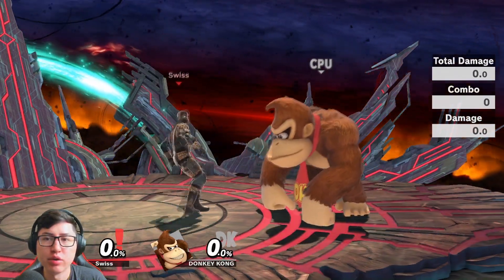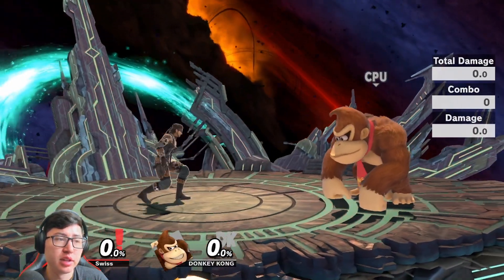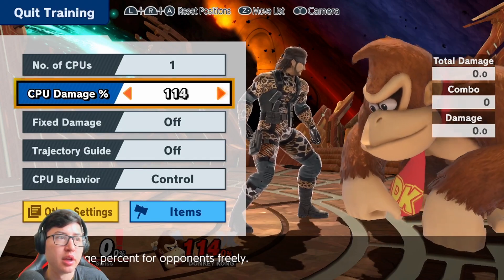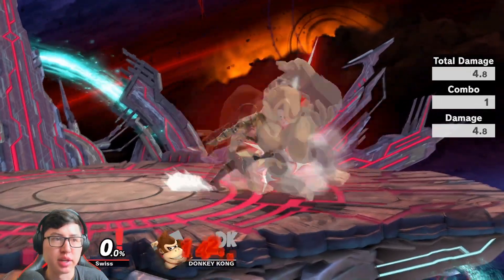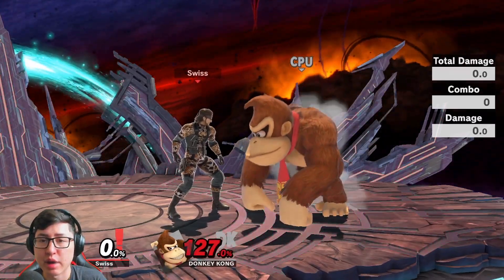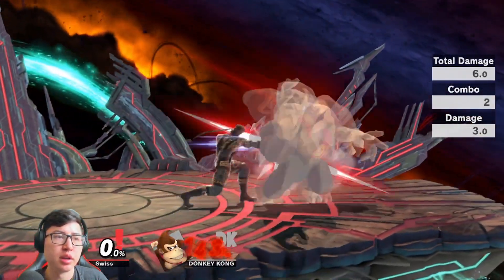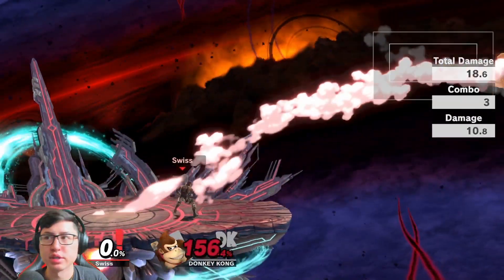The final point is down throw. There are certain characters you can down throw and immediately F-Tilt without them being able to get out of it. At 126% on big characters, you can get F-Tilt for free. For more information, check out My Smash Corner on YouTube — they have a full video on Snake's down throw. Also, you can jab 1 and then F-Tilt after that; the timing is tight, but it's a true combo if you get it right — it showed as a three-hit combo.